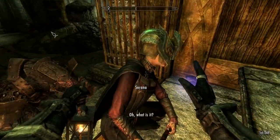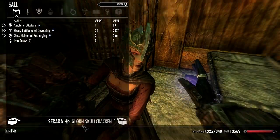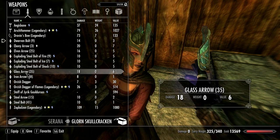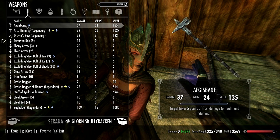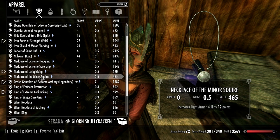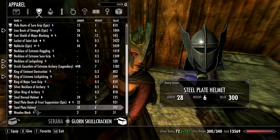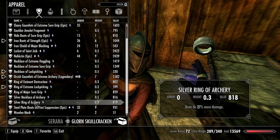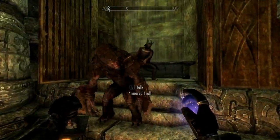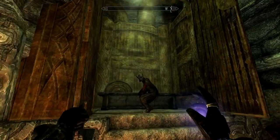She's empty so let's pump her full of stuff. Staff of Year at Golderson - I keep that around because I never know when I'm going to decide to use it. I also grabbed a Necklace of the Minor Squire. This is stuff I was messing around with earlier. Steel horned helmet - okay, that's enough for now. And she took off whatever she had on. Oh, she put on that stupid helmet - oh, that looks ridiculous!